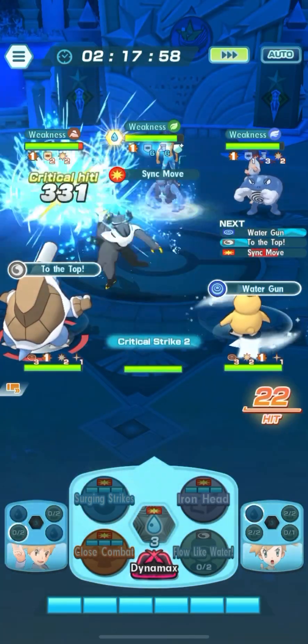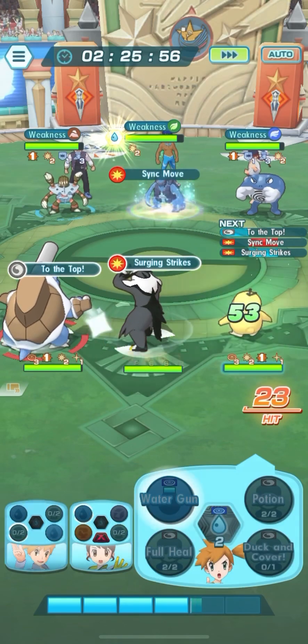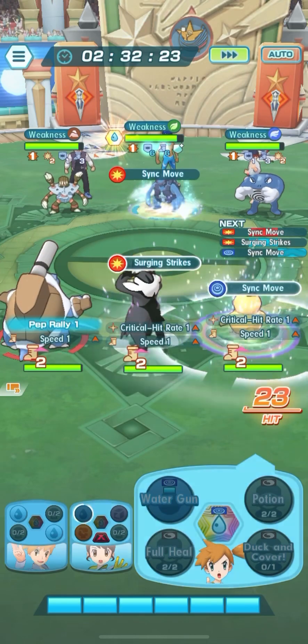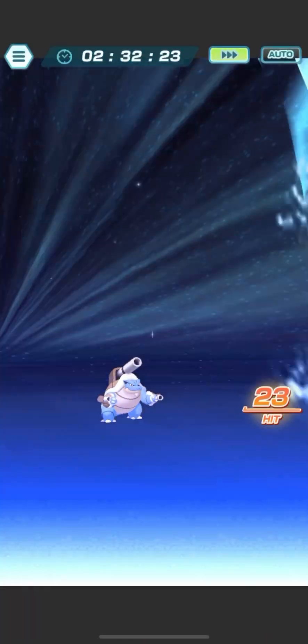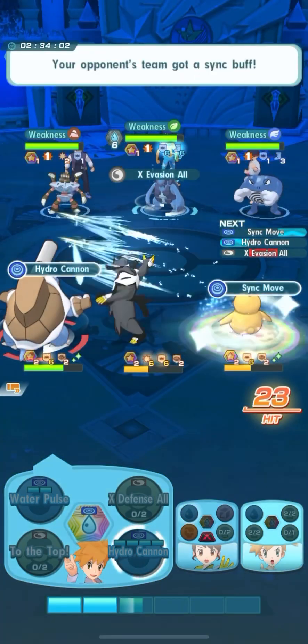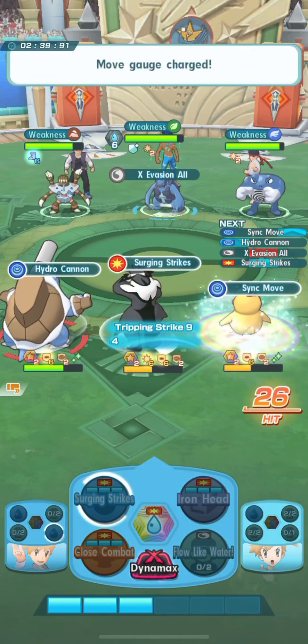All right, the first sync move for our opponent is about to hit, and you don't want that to happen at the very beginning. We want to make sure that Blastoise or Psyduck uses their sync move first. Now the second sync move from Misty and Psyduck is about to happen, which is going to be great because we get level four sync stat buffs.